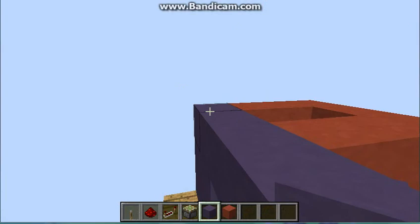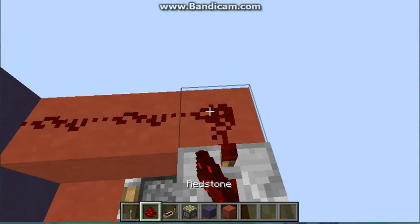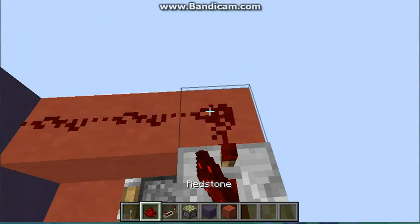And then you need to make it just one higher at the top. Then you need to get a repeater, place it that way, on three ticks. Redstone there, redstone there — so you get a U shape. Then get your lever and place it above the door.